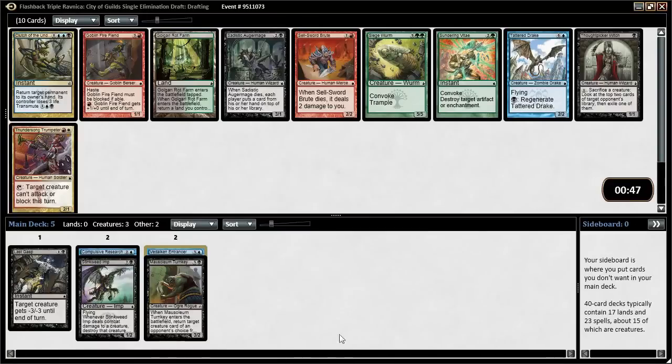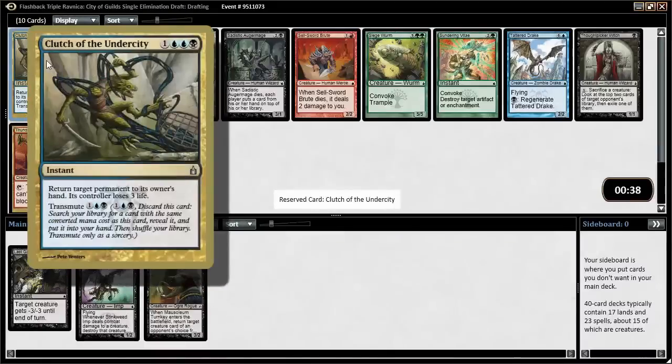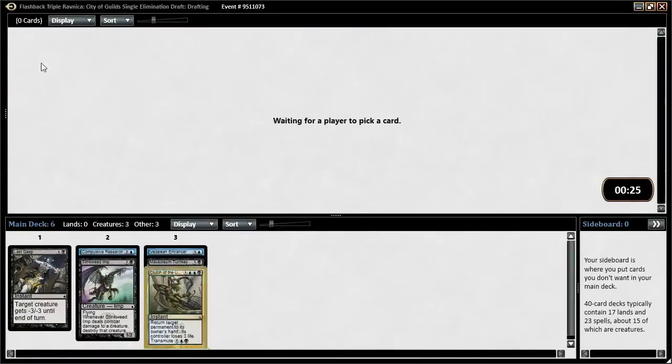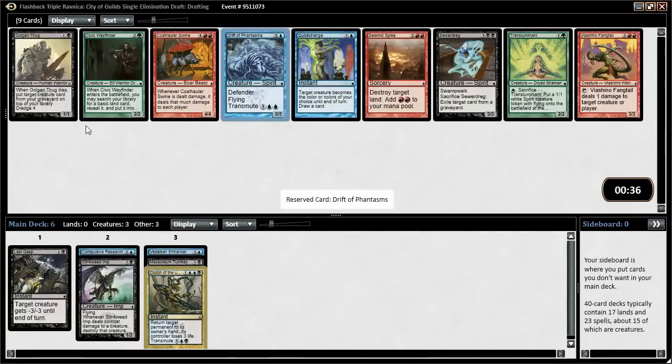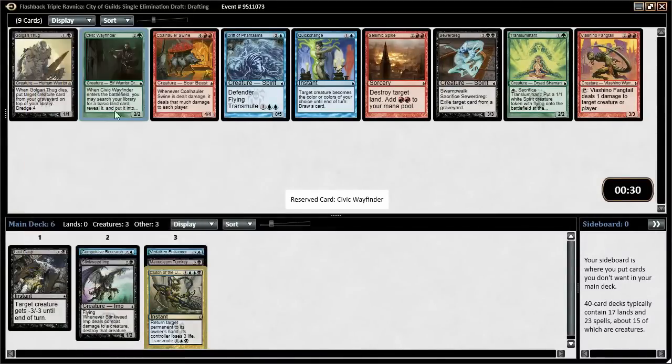Some interesting stuff here. Another Bounceland in Rotfarm. Tatterdrake is a little expensive. Siege Worm is really good if you're in a token-y deck so you can Convoke it out. I'm probably just going to take this Clutch of the Undercity — returns a permanent to its owner's hand, does three damage, and you can transmute it. So we can transmute it to get our Videlkin Entrancer if we really want to. Now it's Drift of Phantasms — nice defensive flying body — or Civic Wayfinder, 2/2 for 3 that searches for a land. If we're blue-black, the best color to splash is green, so I might take Civic Wayfinder over Drift of Phantasms.